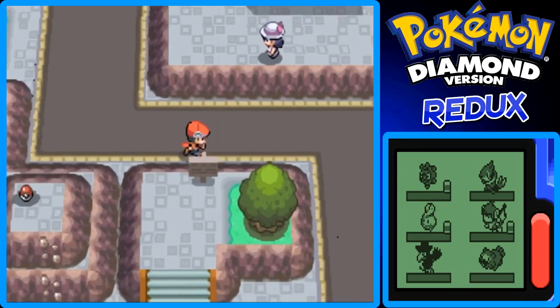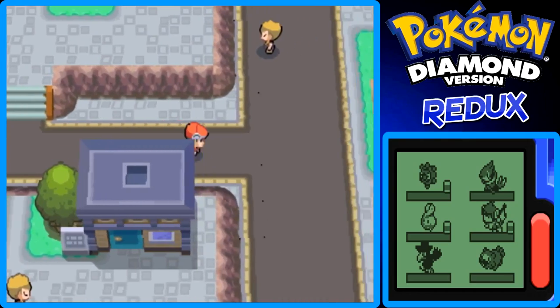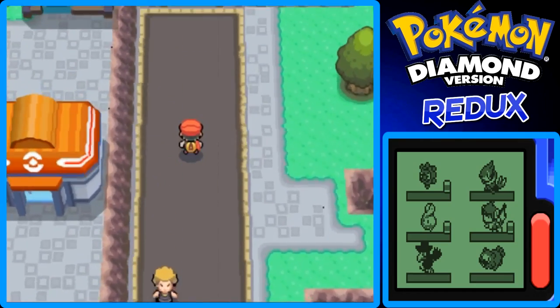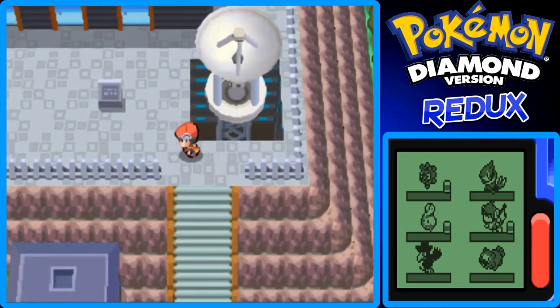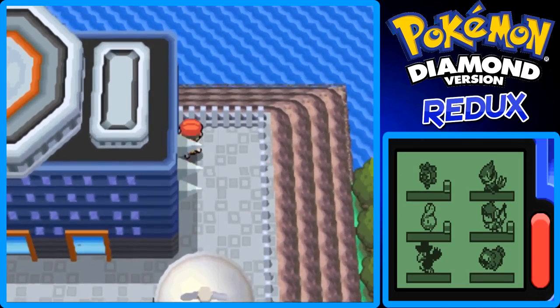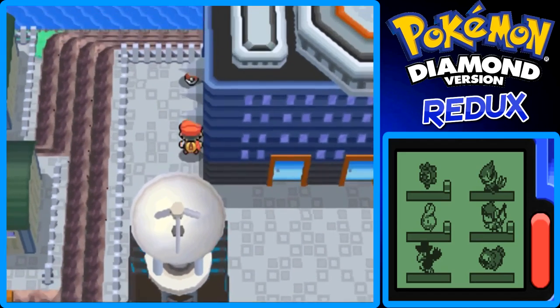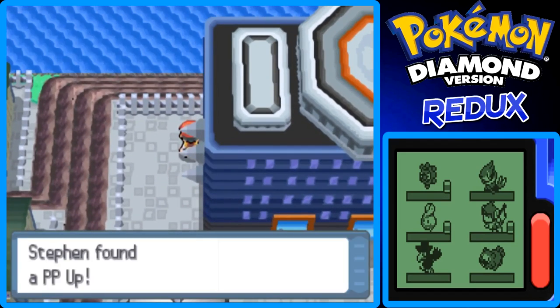The last thing I want to do in this part is go over to the east side of Veilstone City and check that out. There's no item on one side, but on the other side there's an item — it's a PP Up. Nice.